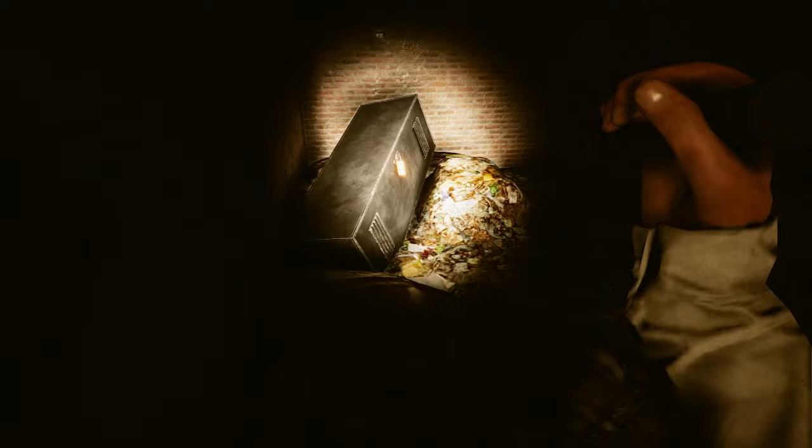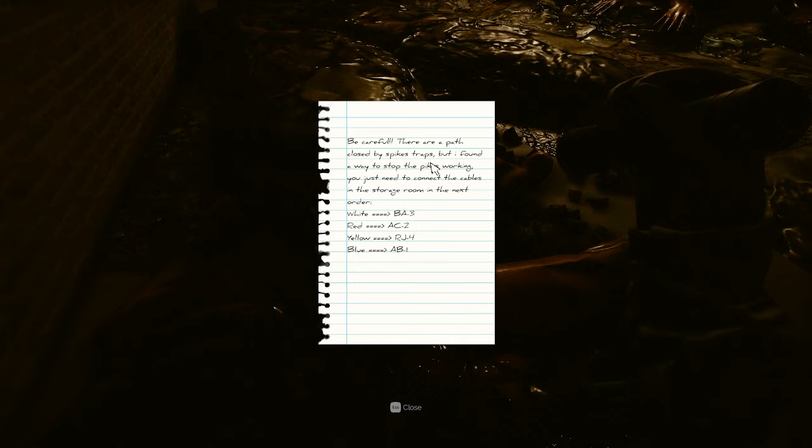Next, you'll need to read the note that is in this room for another code used to deactivate a spike trap, and find a lever that is hidden within. The lever will have a gold shine to it, so you should be able to find it pretty easily.